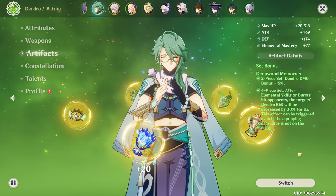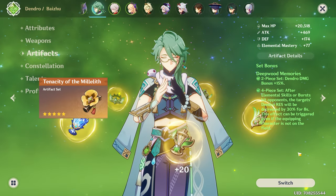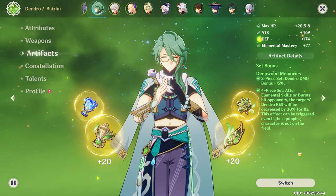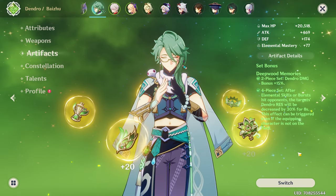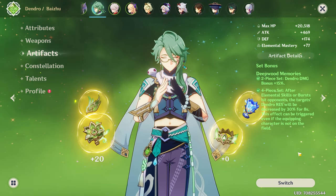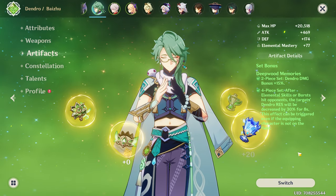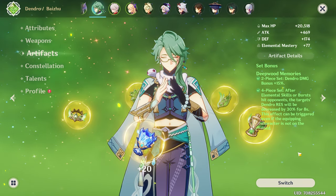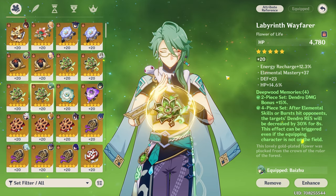There are other viable artifact sets for Baizhu. You can run four-piece Ocean-Hued Clam if you feel like you need more healing, though personally I'd recommend sticking with four-piece Deepwood. You can also use Tenacity of the Millelith, which gives you 20% HP from the two-piece, but the four-piece benefit is short-duration since his elemental skill doesn't have a high uptime. If you don't have any of these sets, you can mix two-piece Emblem with two-piece Wanderer's Troupe, or use two-piece HP sets, or even run four-piece Noblesse Oblige if nobody on the team is using it.